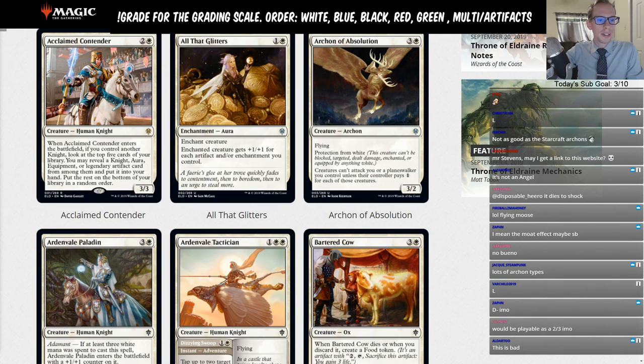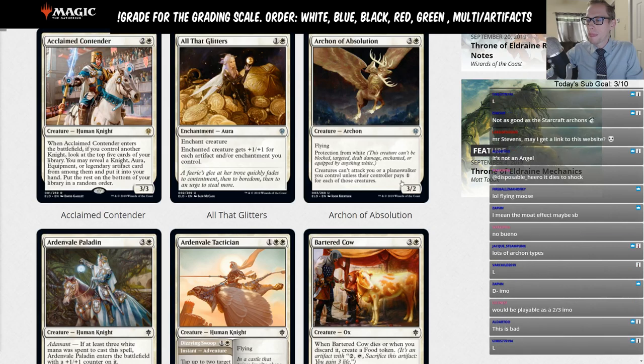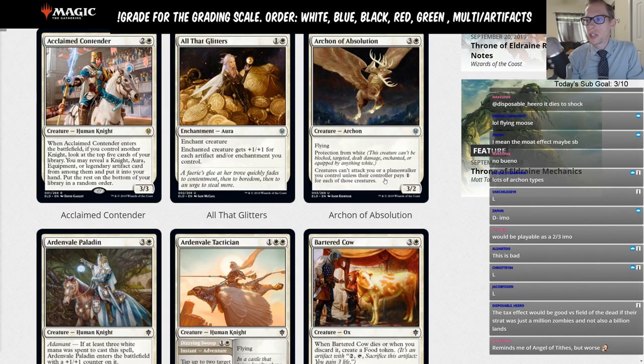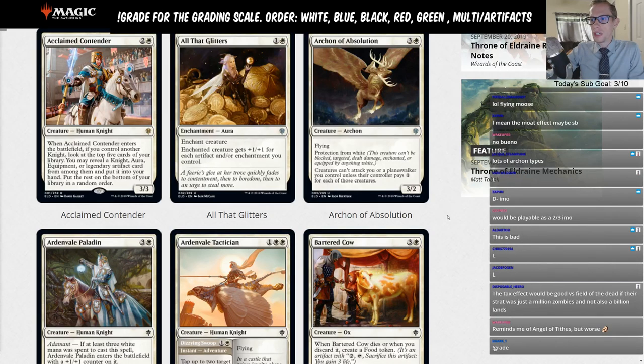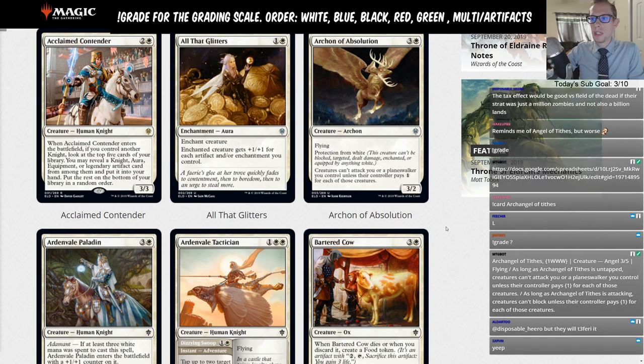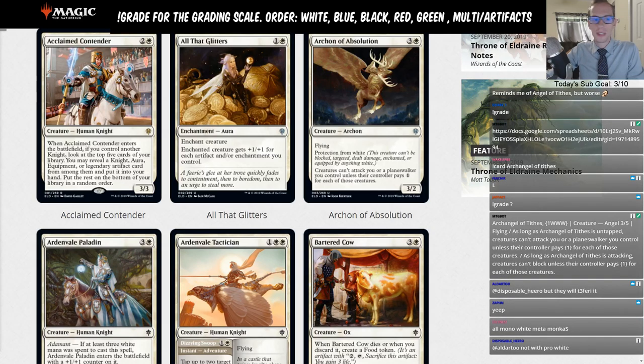We'll give it a D because there is a ghostly prison-style effect that has been a constructed-playable effect. Also, our next set Theros is supposed to really focus on mono-color strategies, so maybe mono white becomes a deck and this is a sideboard card in that mirror. Because of that future potential, we'll give Archon of Absolution a D.